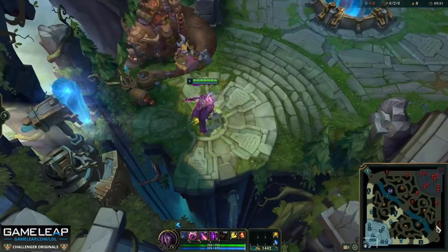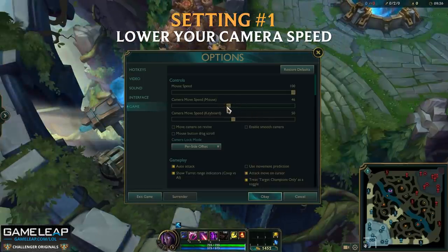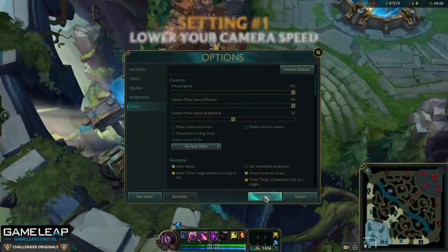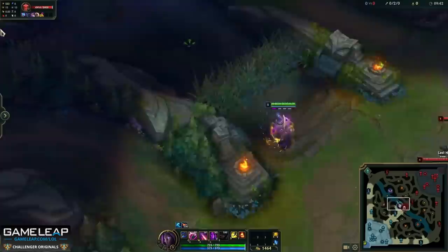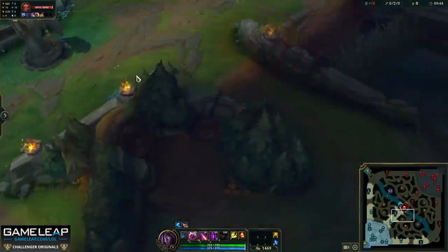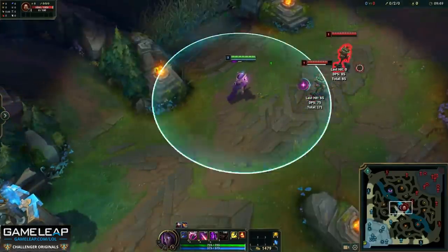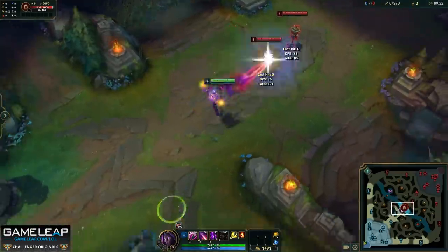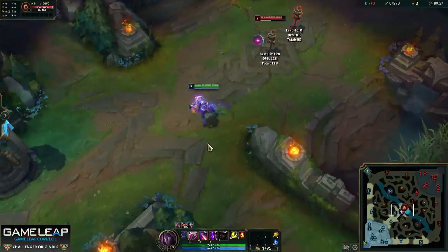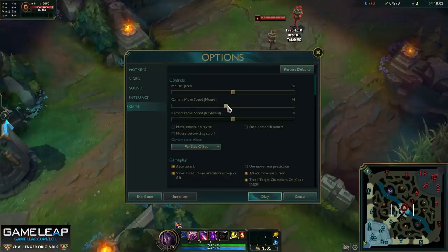Setting number 1 is a very general tip in terms of your settings. So many players in lower ELOs I've coached, and even some in higher ELOs, have their mouse and camera speeds way too high — not even Faker could control them. What you're going to do is lower your mouse and camera speeds by a flat 10 each. You might think that 10 is excessive and you won't be able to play, but trust me, so many people play on higher settings because they think it makes them better or mechanically sharper. It doesn't. The slower the speed, the more accurate your clicks are going to be and the more accurate your gameplay is going to be as a result.